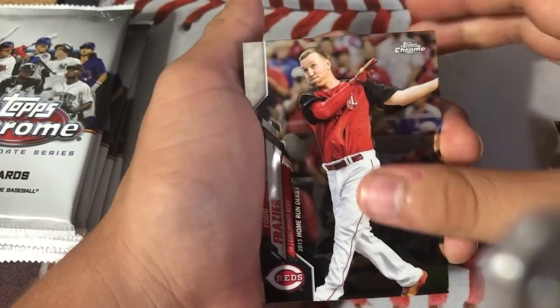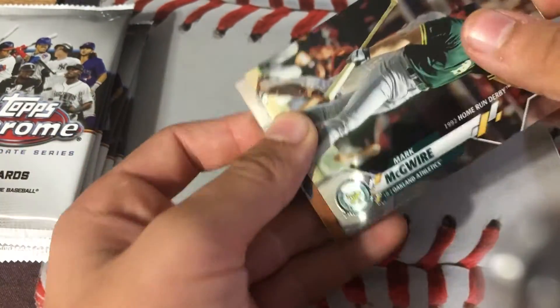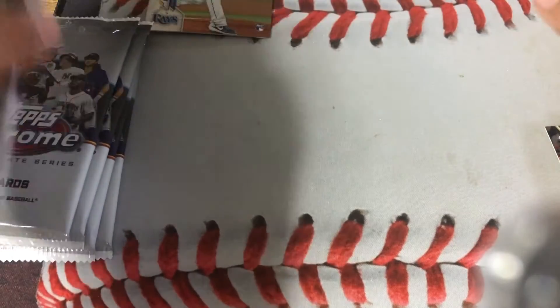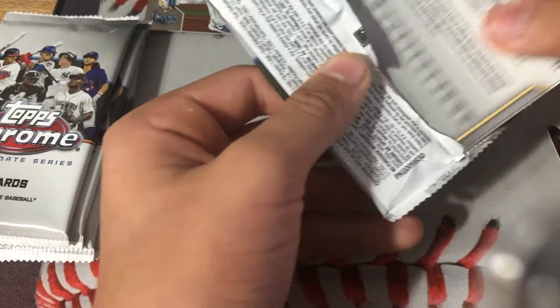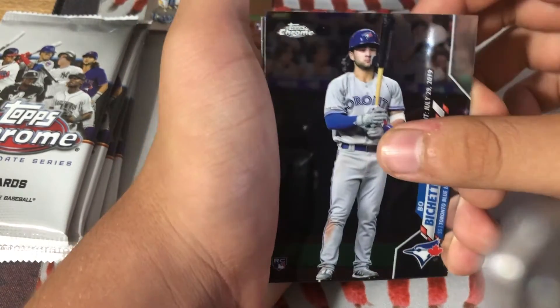We have another Brendan McKay in the second box, Todd Frazier, Decades Next Acuña, Mark McGwire, and Brendan McKay — so two Brendan McKay out of two boxes. He wasn't really highly scouted but he's been one of the best rookies. And here we have another good rookie — Bo Bichette rookie debut.